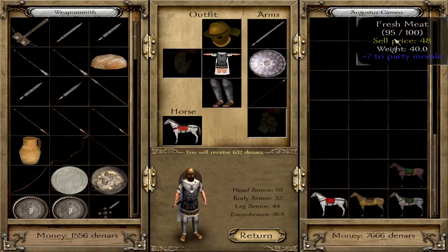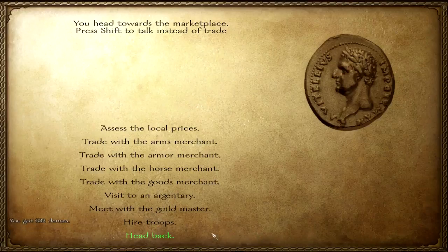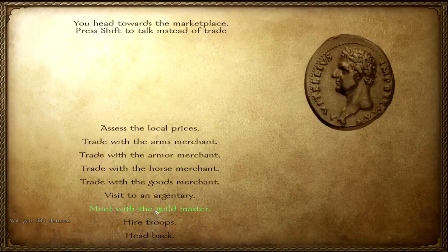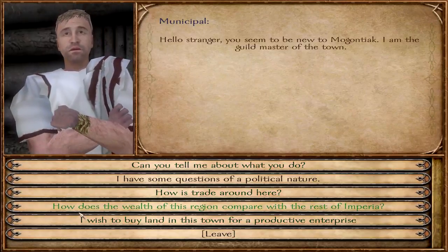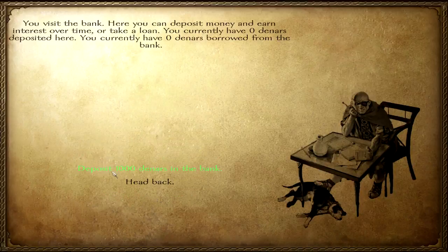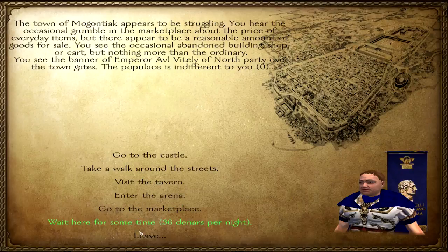We can keep going. Look at that — we absolutely doubled our money. Let's see if we hire troops — let's see what they say. Nothing. Guildmaster then? No, I don't care at the moment. Oh yeah, this is the bank. We could deposit money in the bank — that is something we will definitely be doing in the near future.